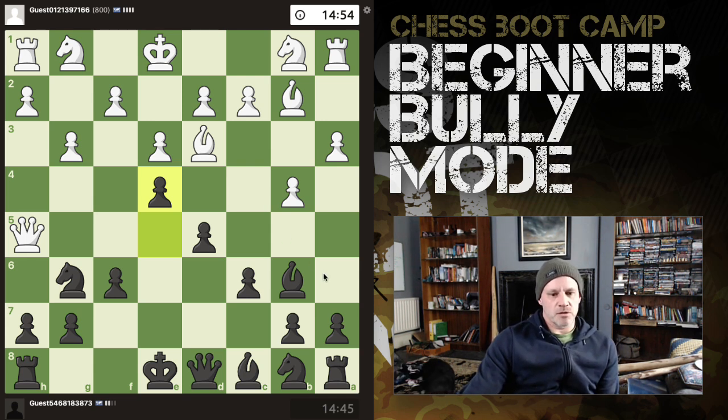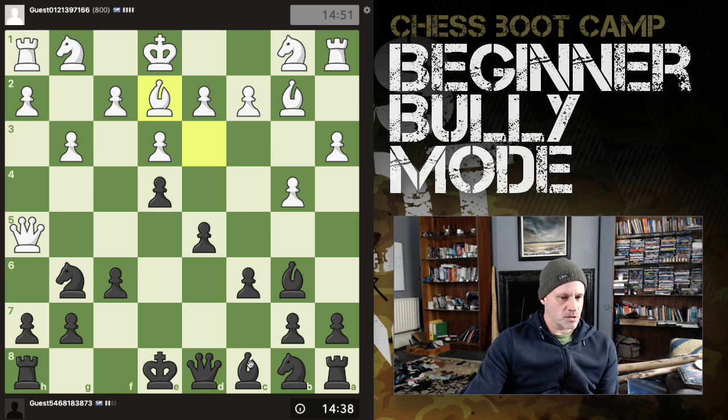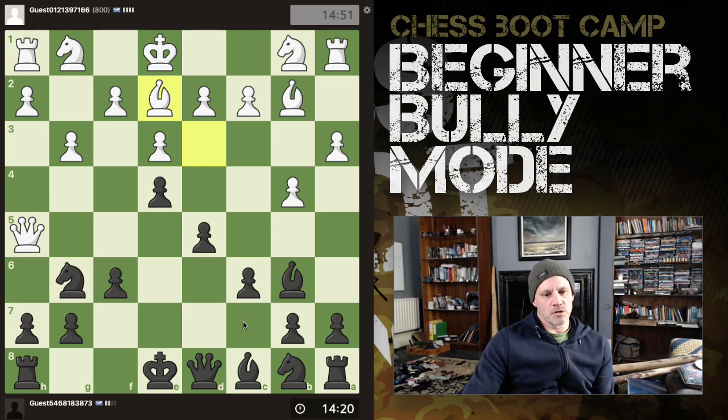This bishop doesn't have great opportunities — it's all blocked out here. This bishop is still biting on granite down there, so he's going to have to come back to one of these two squares. This is the most flexible. It does cut out a square for the queen. Do I want to castle? I don't think I want to castle just yet. I think what I would like to do is to continue to develop my pieces. This defends the knight. If he pushes another pawn... it's quite an unusual game already.